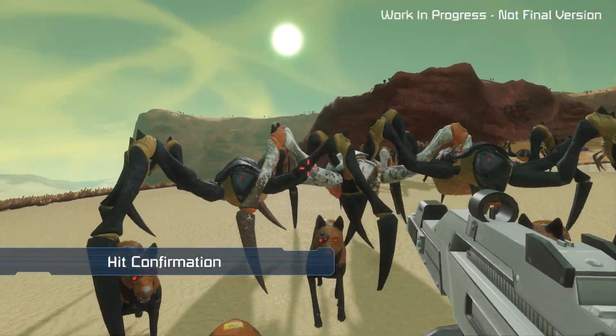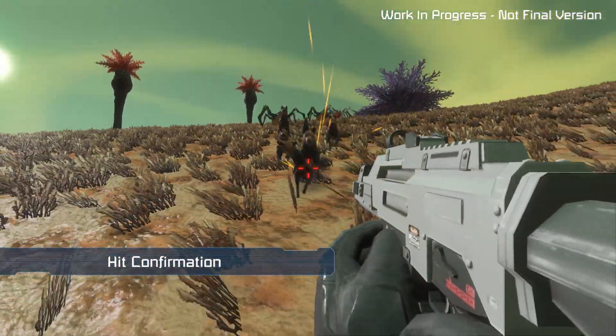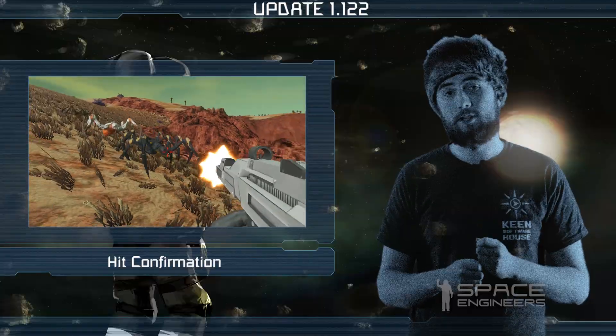This week we're introducing hit confirmation on all weapons. A successful hit to any NPCs or character with a weapon will be represented visually by changing the crosshair, including its color, and auditory with a sound effect.